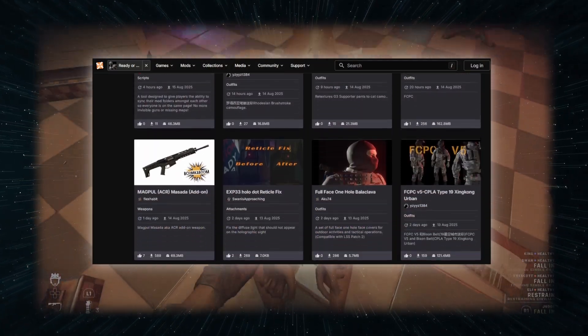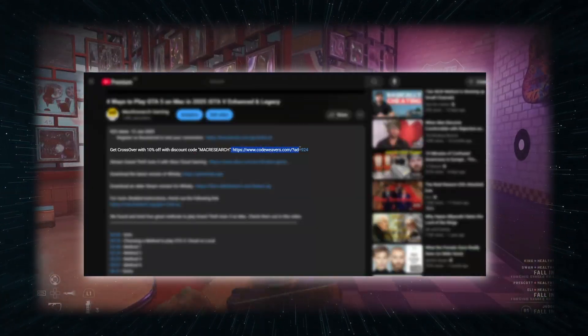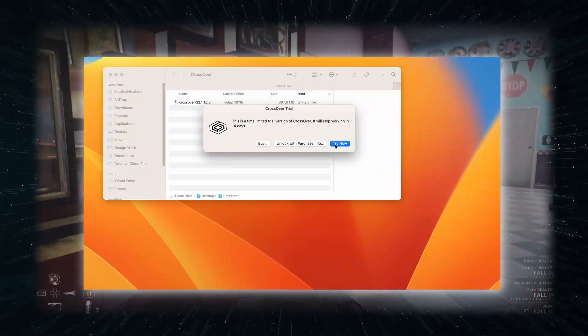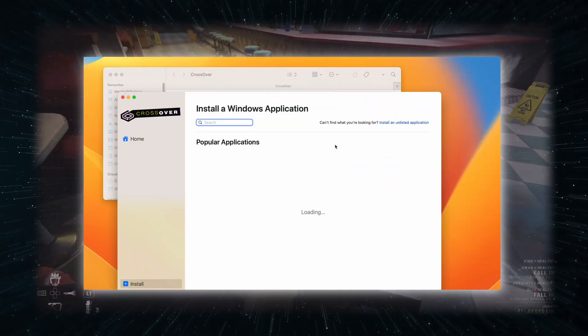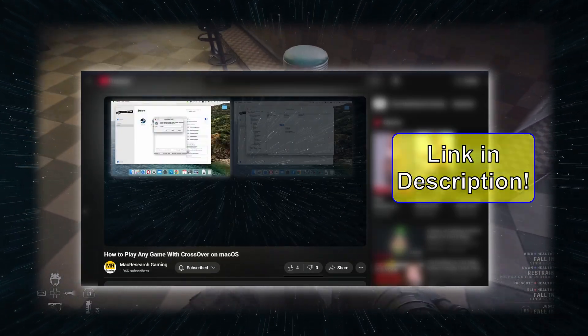Also, with this method, you can use mods for single player games, and there's a 14-day free trial. To use Crossover, click the link in the description, enter your email, and download the app. Then, after you install Crossover, you must click the Try Now option for the 14-day trial. If you need a longer tutorial, visit our video on that.